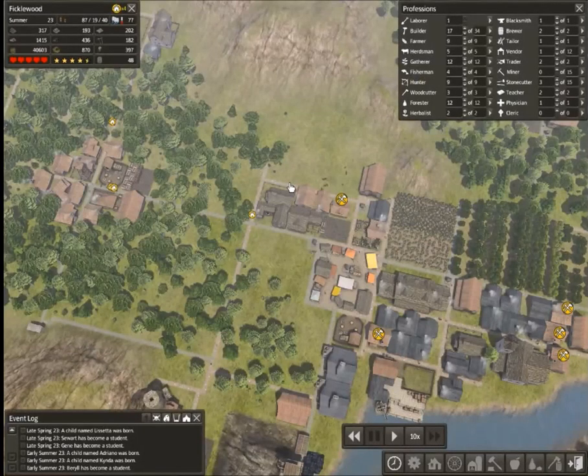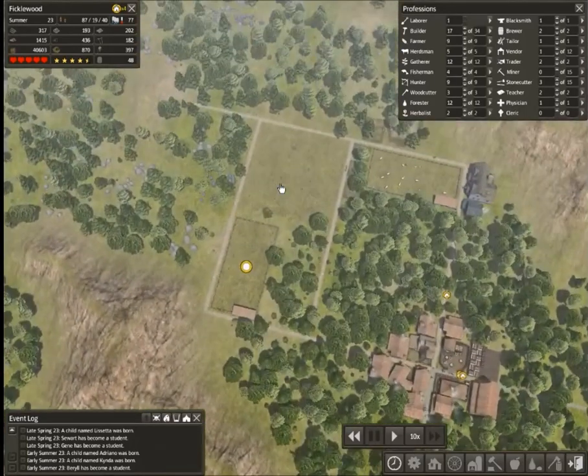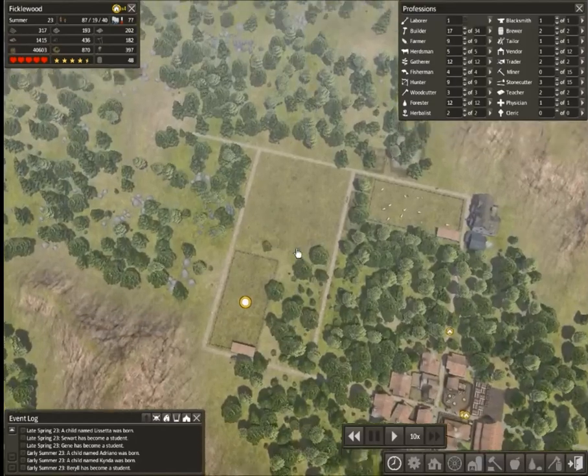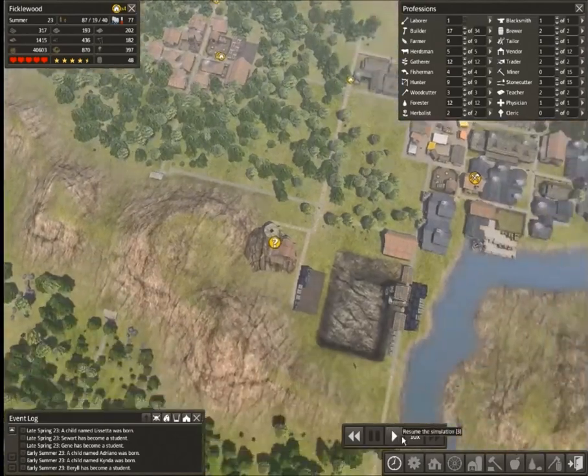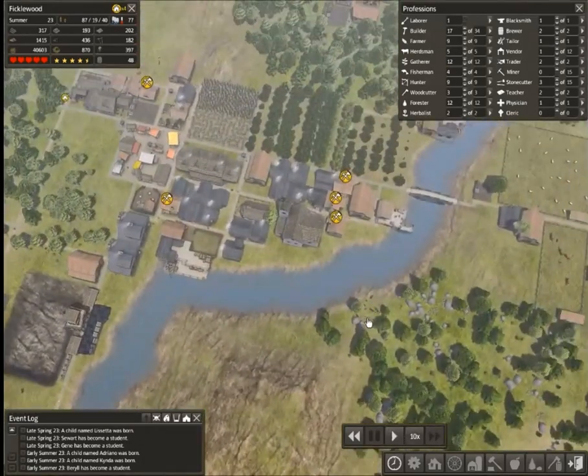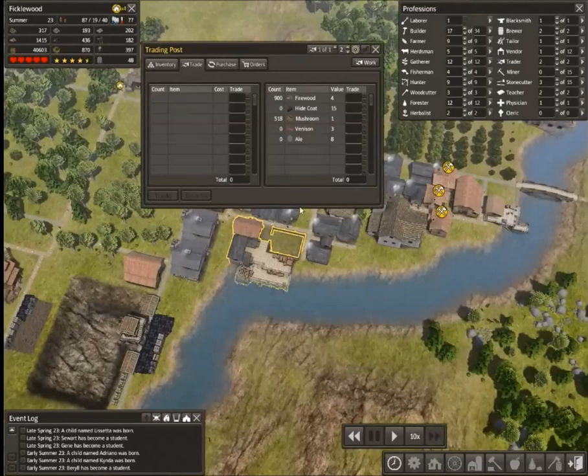Hello, you two. This is Pinstar, and this is Strategy and Tactics for Banished, episode 16 — the sweet 16. In our last episode, we began the start of a very aggressive expansion push, with the aid of 20 brand new nomads that have recently joined our fair city.